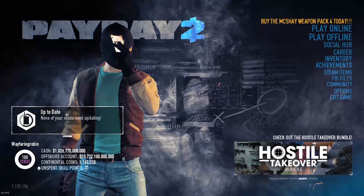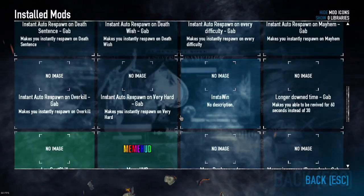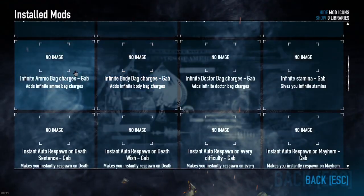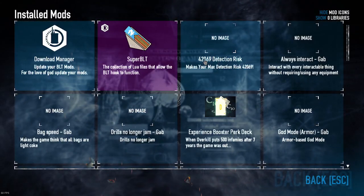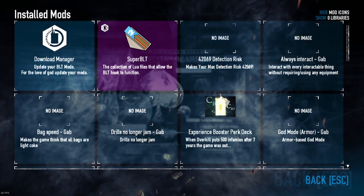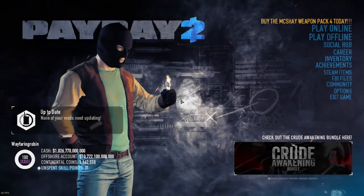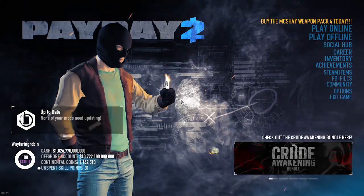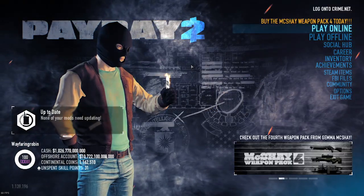When you launch Payday 2, you'll have a new window above your username — this is where you manage all your gameplay mods. All these mods affect gameplay, like the instant auto respawn on death, the 42069 Detection Risk we added, and drills no longer jam. After that, congratulations — you have now fully modded Payday 2 on PC.